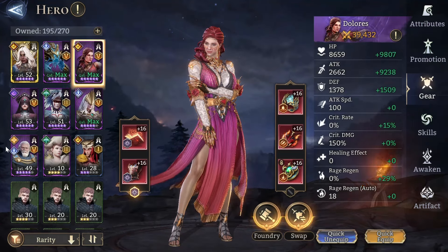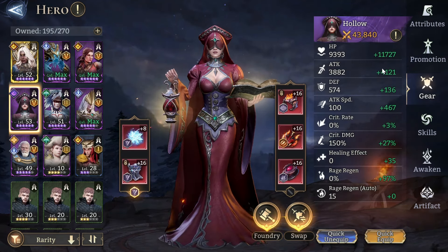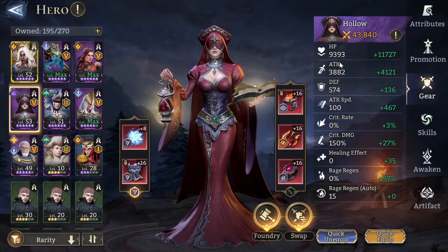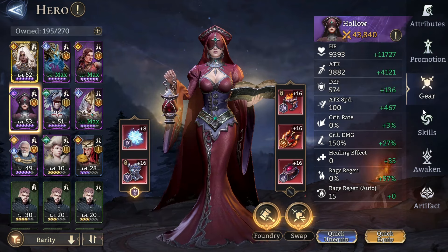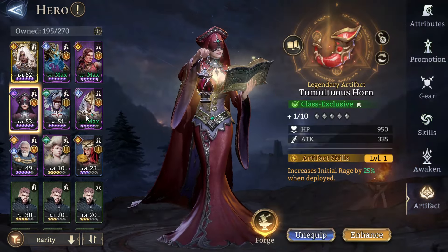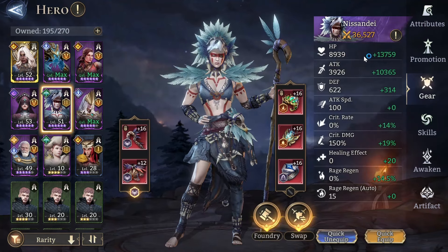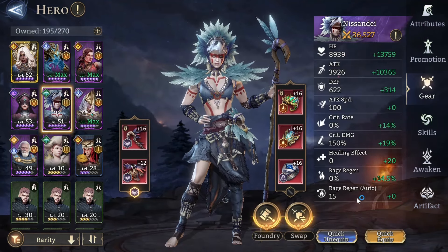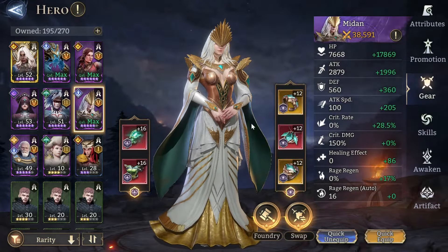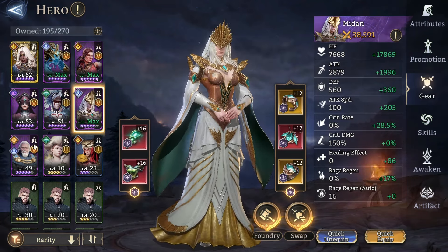Dolores: just lots of attack. I tweaked Hollow's build a bit to have less attack — unintentionally. I would have liked more attack, but it is my Guild Boss team and I don't want to tweak her too much where she's no longer as good in Guild Boss — I'm consistently hitting 20,000 or so. I gave her a bit more HP so she can live longer. She has crazy attack speed and good rage regen, full skills. Ideally you want more healing effect and rage regen, and a lot more attack speed on these healers.